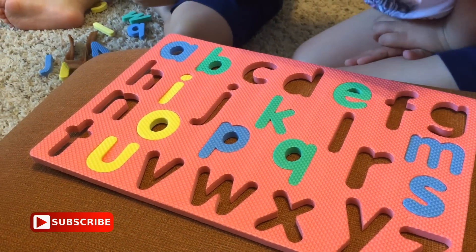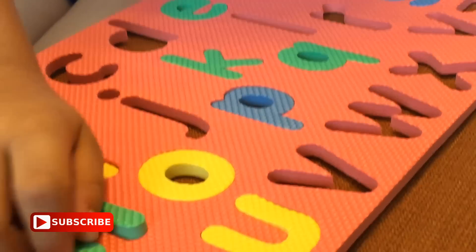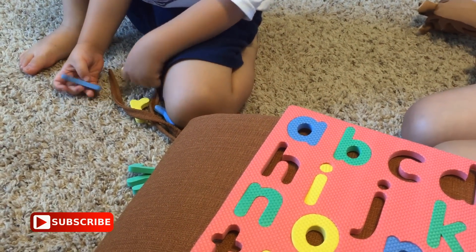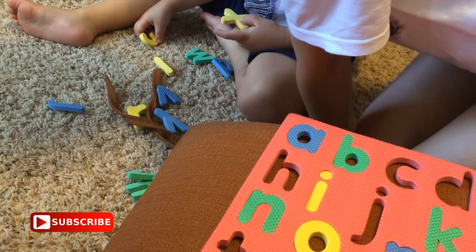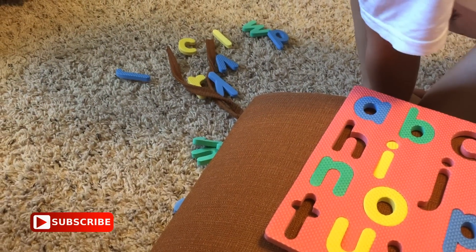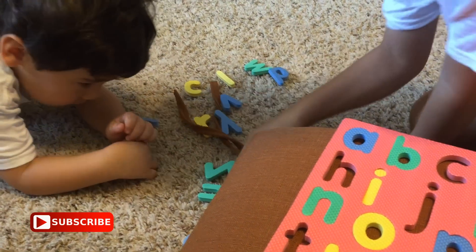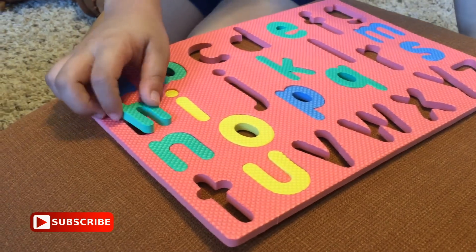Find me letter N. Find me letter H. H is something green and it's under the Z. You found it, Adam — it's right there. H. Letter H.